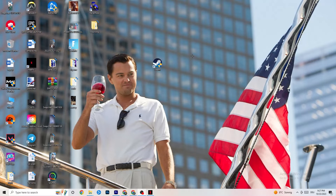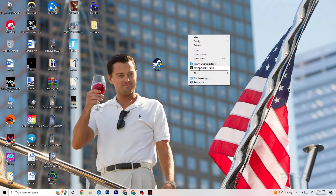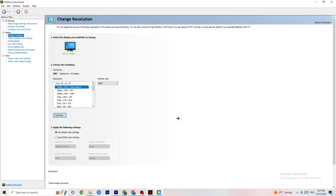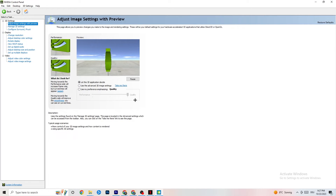Right-click your desktop and open the NVIDIA Control Panel. Go to 'Adjust image settings with preview' in the top-left. Enable 'Use my preference emphasizing' and you'll see a slider. I have mine on Quality because my PC can handle it, but if yours can't, pull the slider back toward Performance. It won't impact your visual quality as much as you think, and it will help performance a lot.